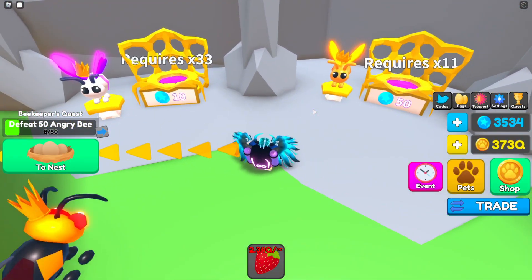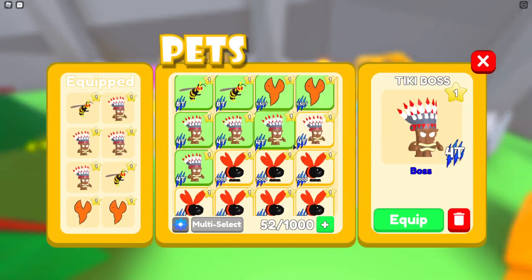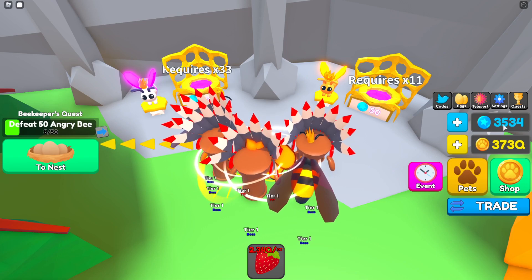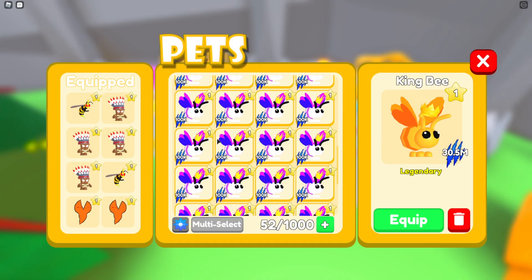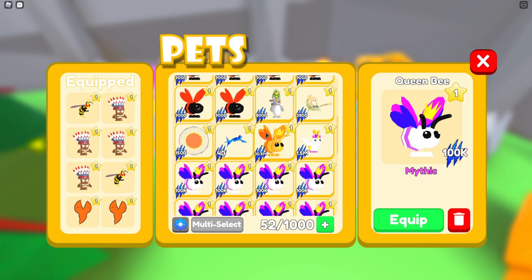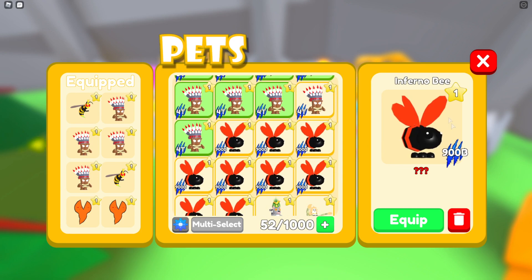I did open a couple of the bee eggs and got some mythics and some legendaries. Scrolling down, I have one king bee, but I sacrificed quite a lot of them — my gems have gone up quite a lot since the last video. I sacrificed quite a bit of the king bees and a lot of the mythics as well. The mythic queen bees are at 100,000 stats and the king bee is at 30 million.